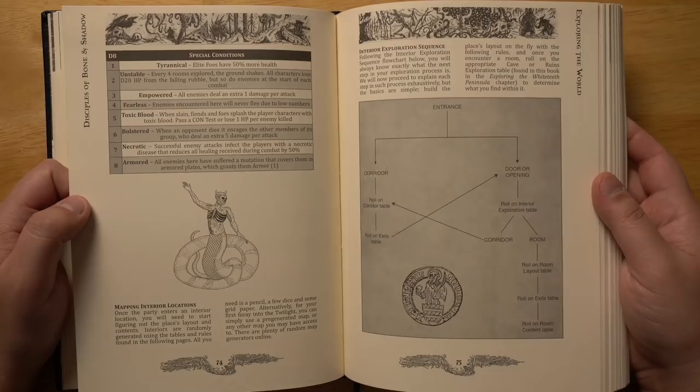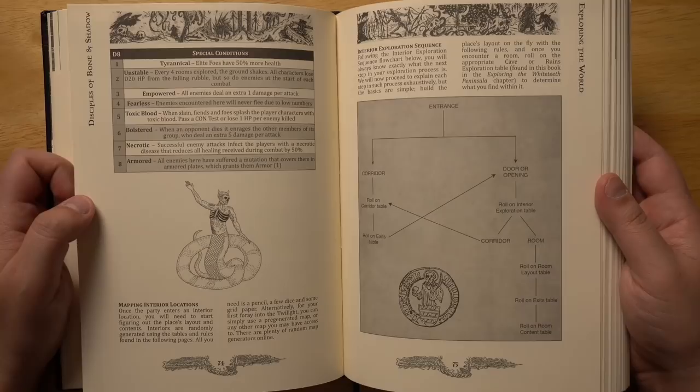Perhaps you could supplement it with something like my game Maze Rats, which has a lot of tables like that, or the Tome of Adventure Design by Frog God Games — that's a great one as well.